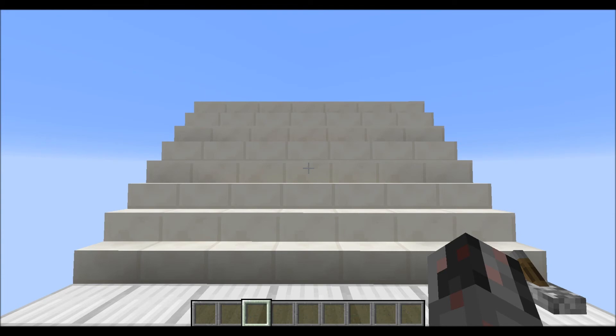So that was how you can build my lag-efficient, tileable floor double stairs. I hope you enjoyed this little tutorial. See ya!